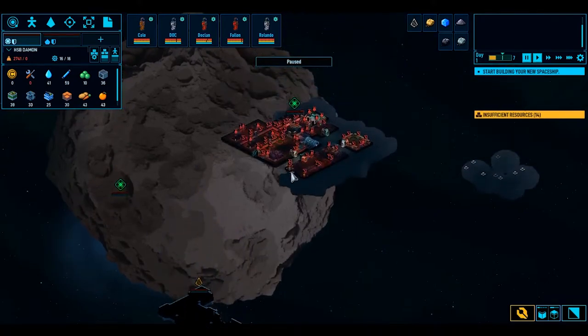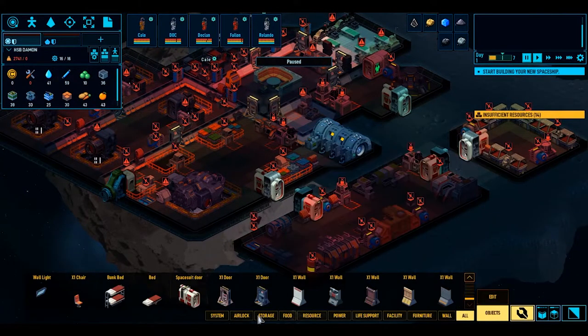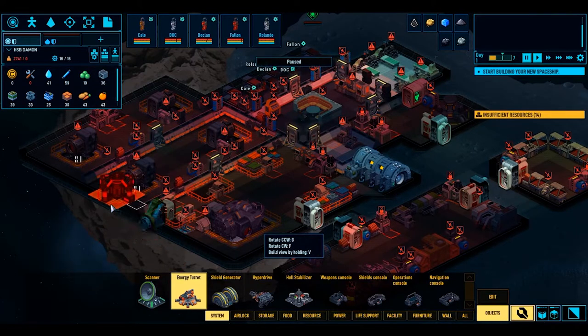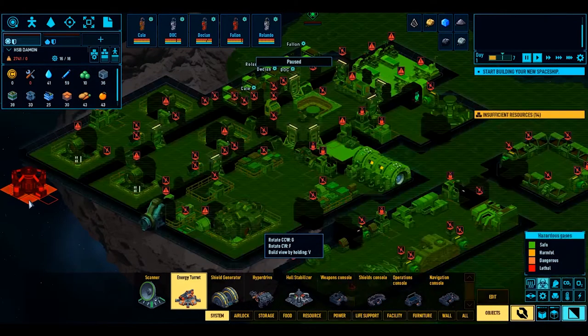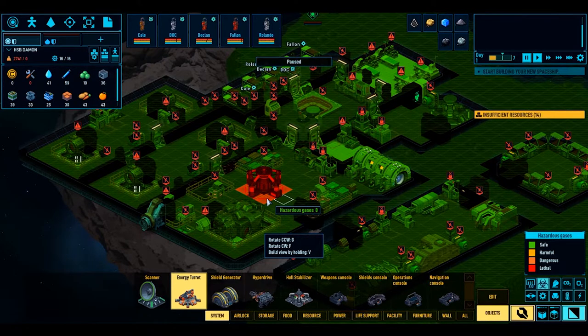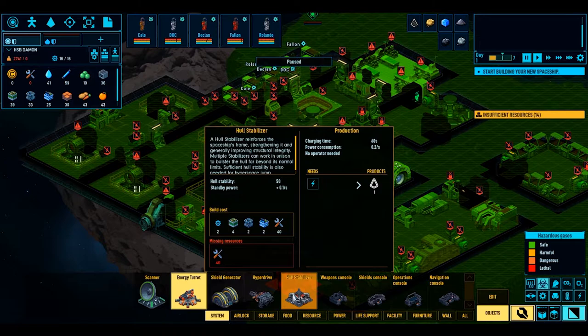Let's have a look at our ship and see what's going on. Everything's in red so there's no power. On the build menu we have systems - scanner, energy turret. That needs to be on the outside of the ship, I wonder, or the inside. Rotate is G and F. I see, so this goes on the inside but that white box is where it needs to be free for them to sit down. Shield generator, hyperdrive, stabilizer - that seems interesting.